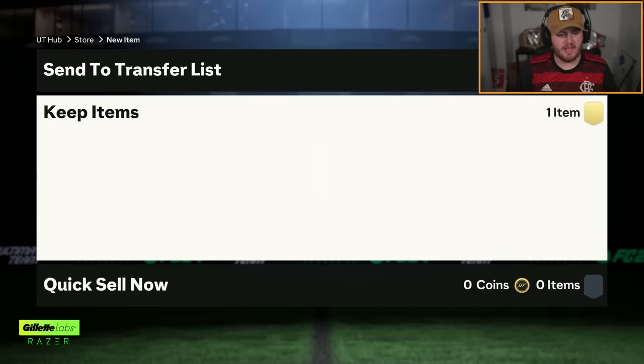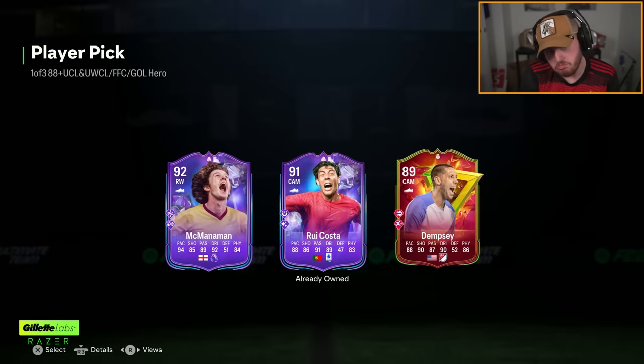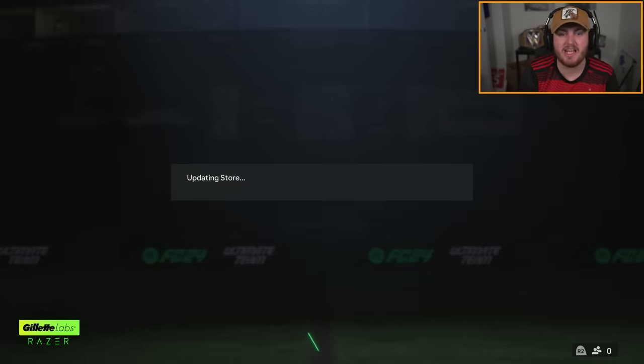We've gone ahead and chucked our fodder into a hero player pick real quick. McManaman, 92 rated — good fodder. That's pretty much about it. I don't think I'll ever use that card unfortunately. Let's go put up the second trio pack.